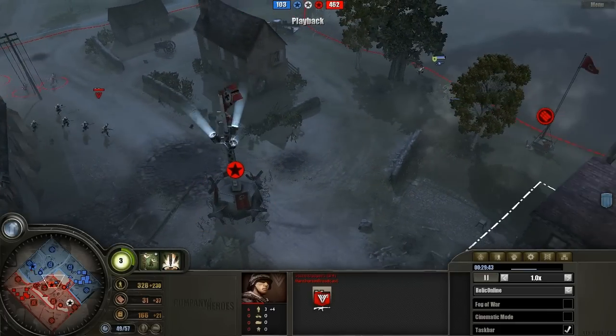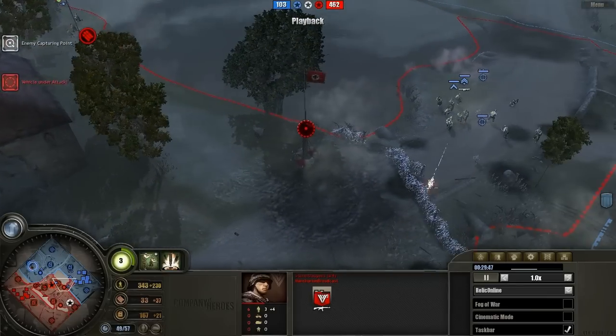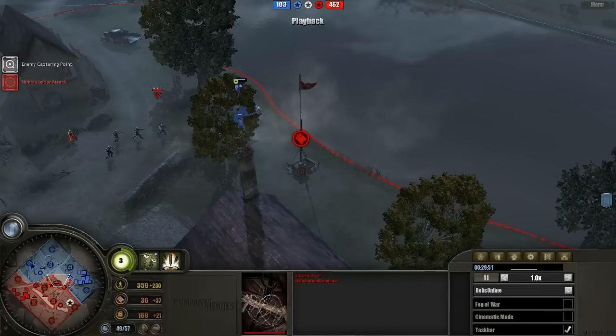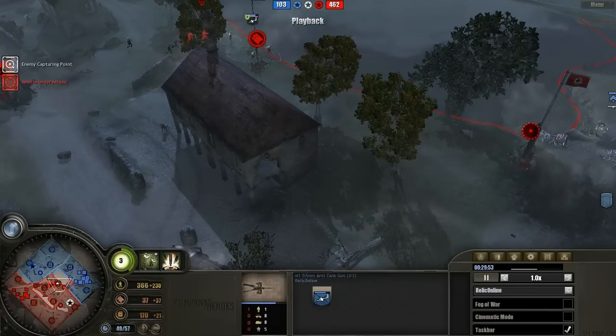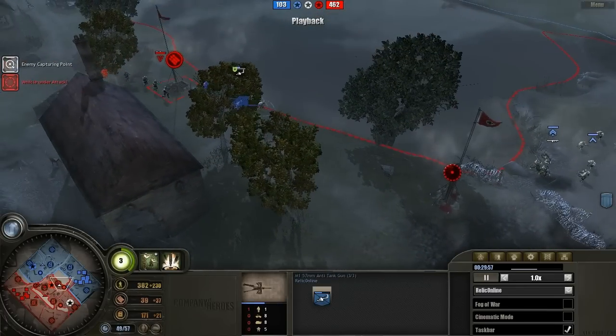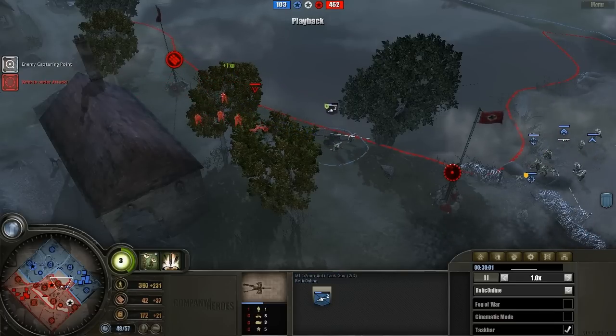And this AT gun is massively unprotected, and his support is all the way over here on the right side. They're stuck behind a big wall of barbed wire. The AT gun needs to get back to his support as soon as possible, back to his snipers there to protect him. The AT gun might get picked off though.